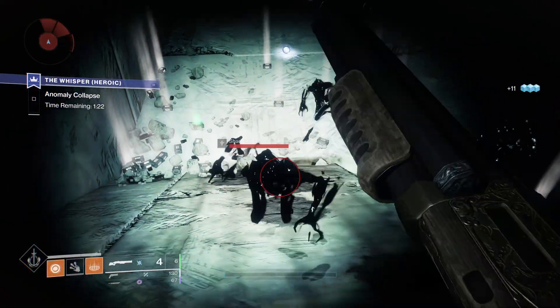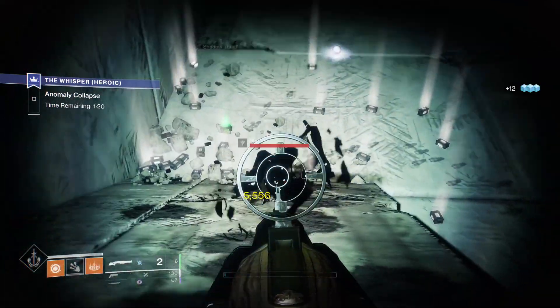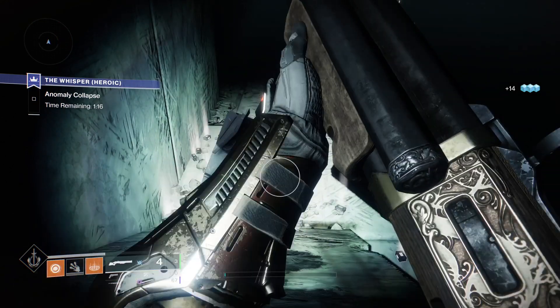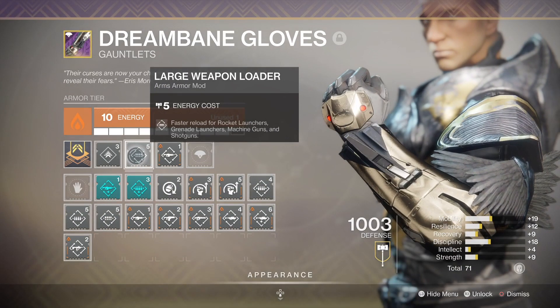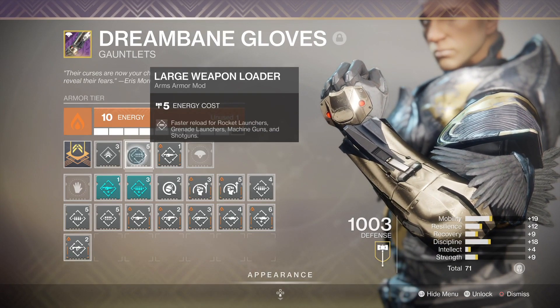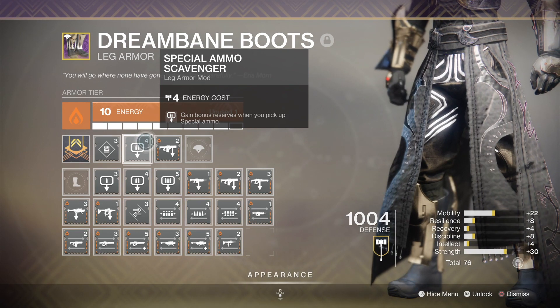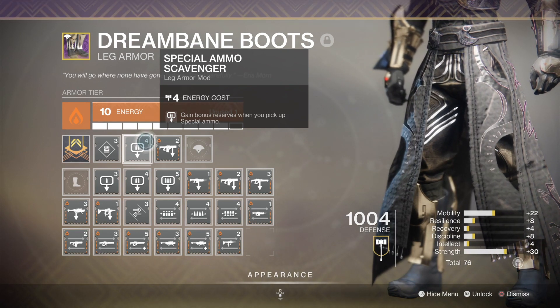Its weaknesses are reload time and how fast you run out of ammo. You'll definitely notice it because you'll be reloading a lot. You can help with scavenger, reserves, and large arms reload mods, which you should use. But I'm happy the catalyst at least addresses the worst of the two.